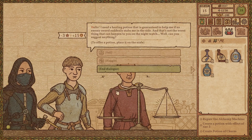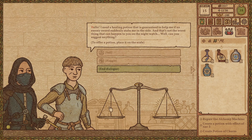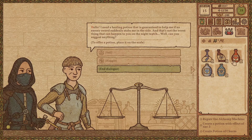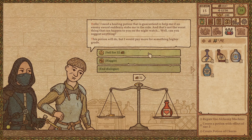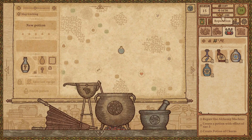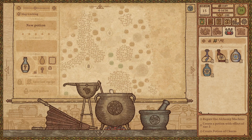Nope, I don't have anything. Sorry. Hello — I need a healing potion that is guaranteed to help me if an enemy's sword suddenly stabs me in the side. It's not the worst thing that can happen on the night watch. Can you suggest anything? I can suggest a healing potion. There you go. I am the terror that flaps in the night, the deadly blade that always hits its mark, the invisible hand of fate. Well, to be honest, I'm not that invisible — maybe you can help me with that. I don't know that I can. Back up to 100 reputation — I've got to get all the way back up there again.